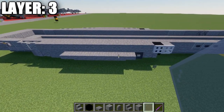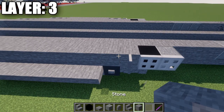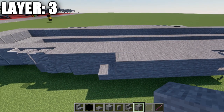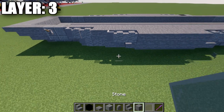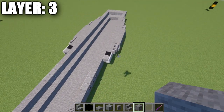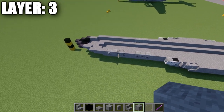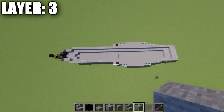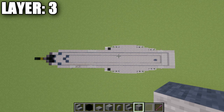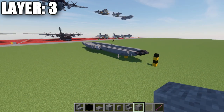Take stone blocks and go back 13 stone blocks, then two andesite walls and a light gray stained glass pane. Up front, place a light gray stained glass pane on the side of the stone block, two andesite walls back, then six stone blocks back, two andesite walls, and a light gray stained glass pane. Make sure to account for the difference on the left front with the door and the coal ore block markings. That wraps up layer three.